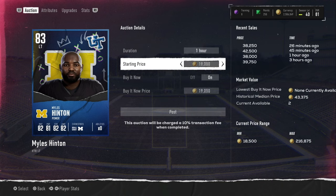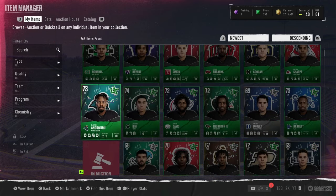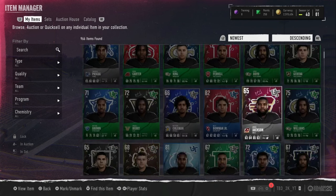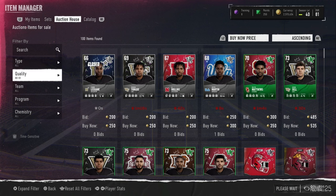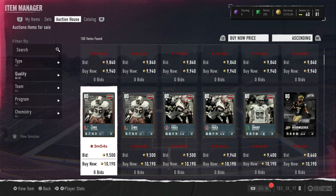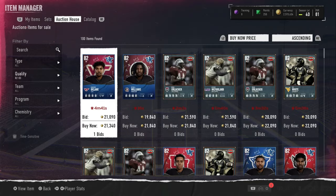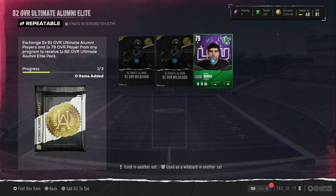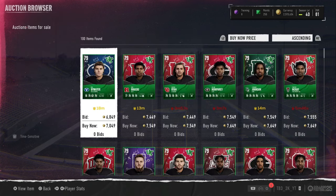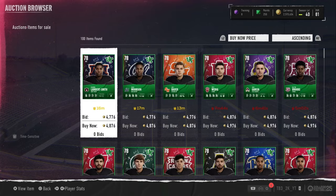Did not pull anything crazy beyond that though. Hopefully we can get our coins back out of this opening — it's probably close, honestly. Prices are changing a lot right now because the pack odds went up. Let's go to the auctions and check right now. 80 to 81s go for around 9 to 10k — a little under 10k for 80s. 81s go for about 11k. Our 82 goes for around 21k. Not bad. Gold wise, 79s go for 7k and 78s go for around 5k.